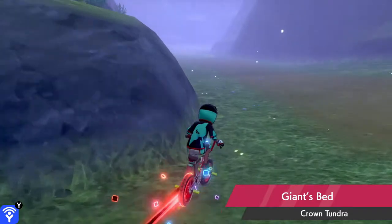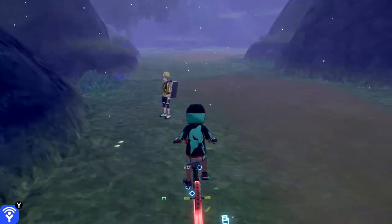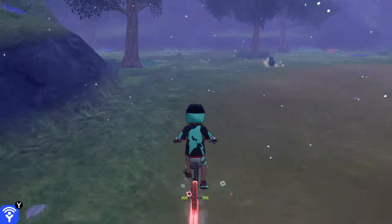The last one in the Giant's Bed is Stone Edge. This TR can be found right outside the entrance to the Rock Peak Ruins.